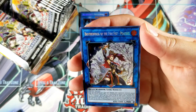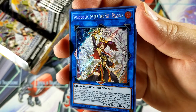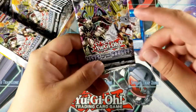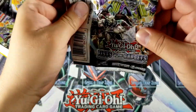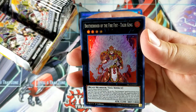Brotherhood of the Fire Fist Tiger King, Senate Optimization. We got an Elf Ace. Brotherhood of the Fire Fist Peacock — very cool, she looks nice, very nice card indeed. She's actually one of the cover cards, I just realized. All right, we got a Yellow Gadget, Fire Fist Gorilla, and Tiger King again.